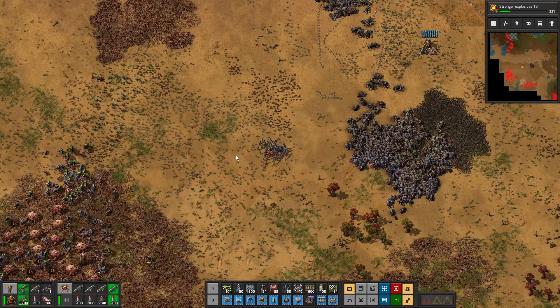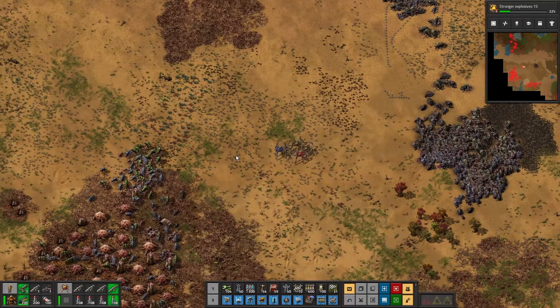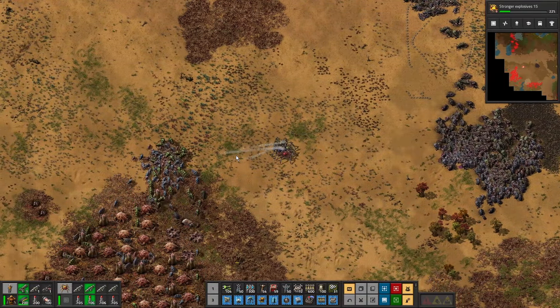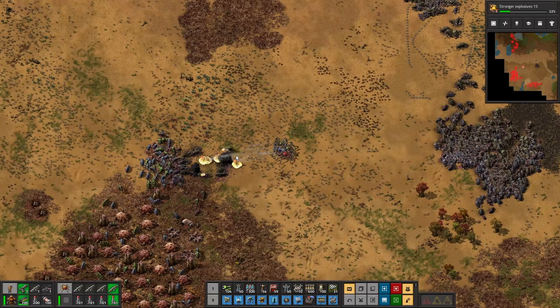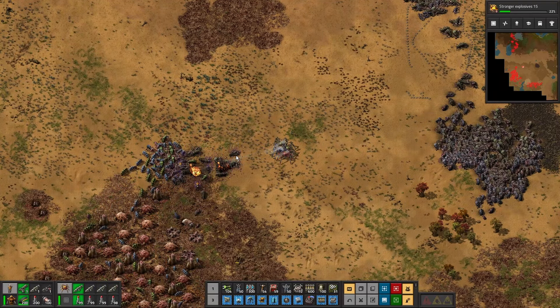The radar gives us advance notice. Let's get a bit closer. We've got to get the nests though — you can kill the biters but if the nests are still producing they'll just keep coming.